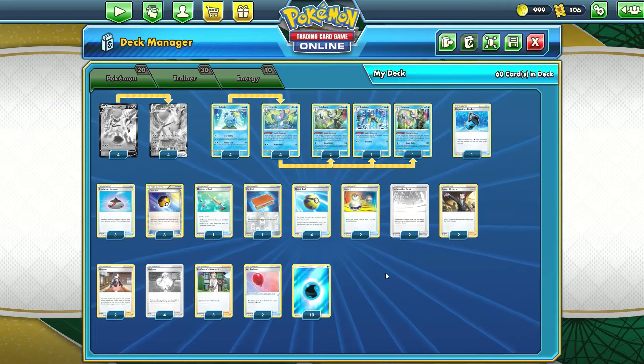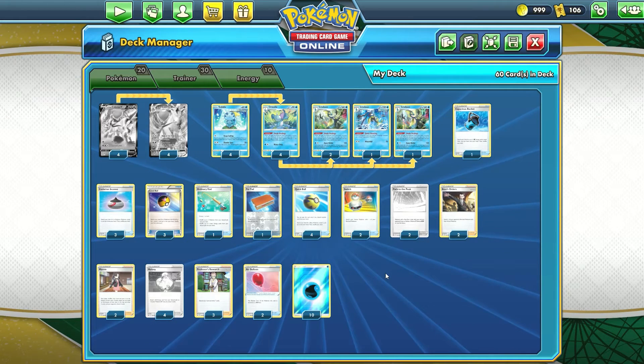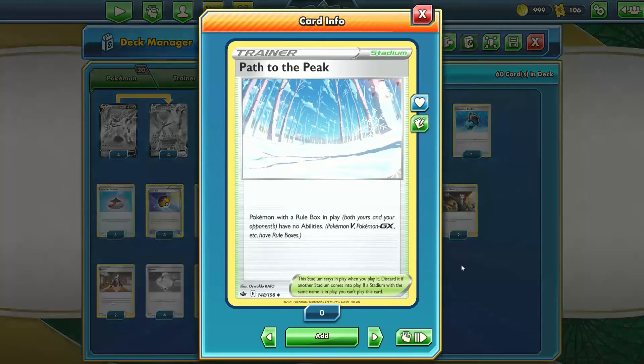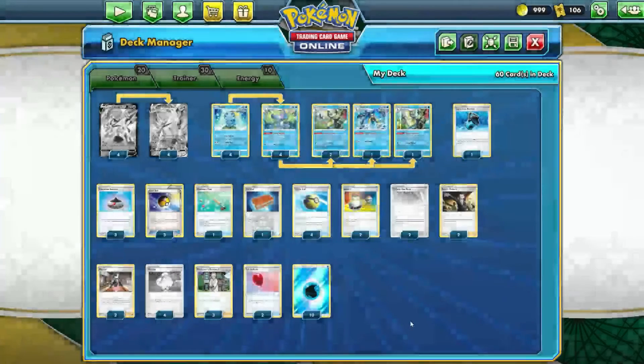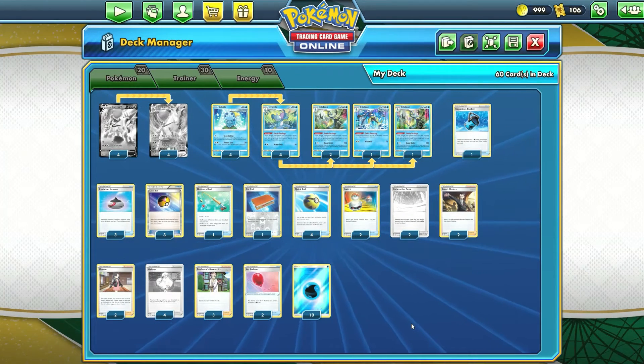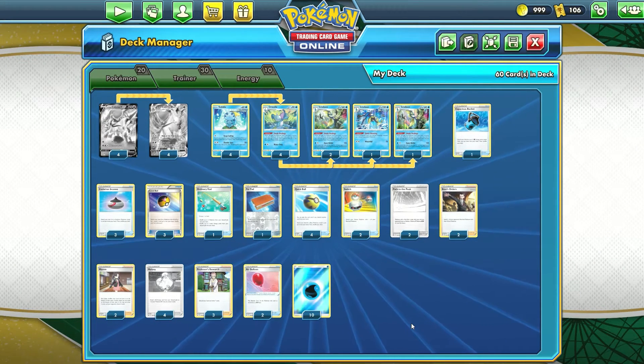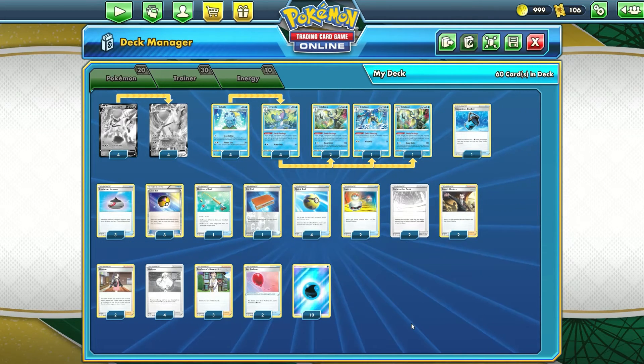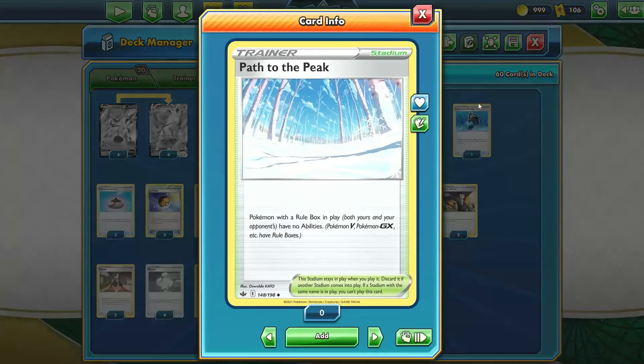Moving on to the Supporter cards — you'll notice that we have no Pokémon V or GX with abilities in this deck. So we're able to take advantage of Path to the Peak, which blocks abilities for Pokémon with a Rule Box in play as long as your opponent also has one. This is another advantage to not playing Crobat V — we're able to use Path to the Peak without it hindering our gameplay, shutting down Shadow Rider Calyrex and other decks relying on Pokémon V abilities.